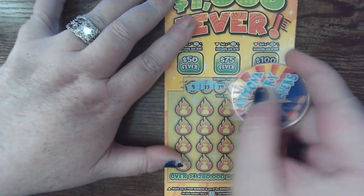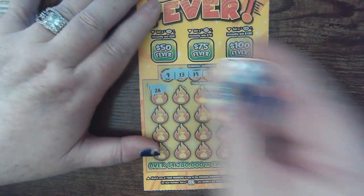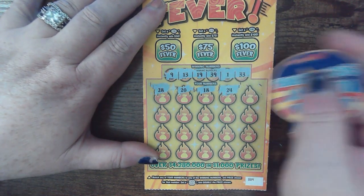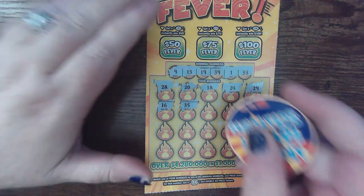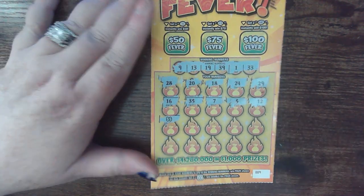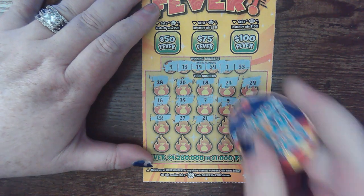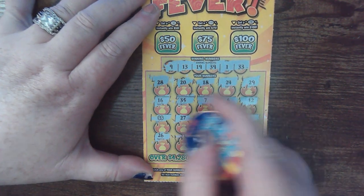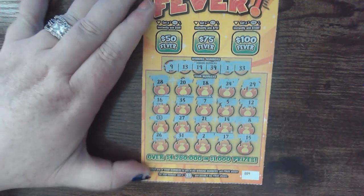We're going to Uso with Uso's coin. Number 9, 13, 19, 39, 1, and 33. 23, 28, 20, 18, 24, 29, 4, Riri, 16, 35, 7, 1, number 5, number 12 — there's another double dollar. Look at that, back to back! 27, 21, 14, number 8, 26, 31, 2, 17, and a 15. So let's check up here.